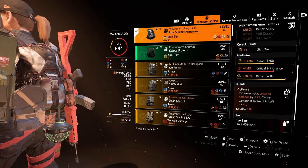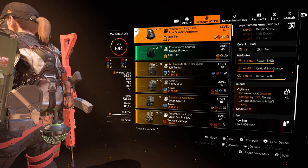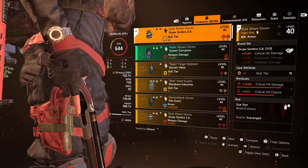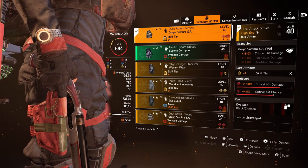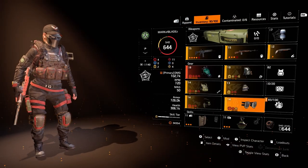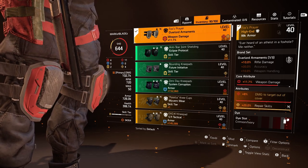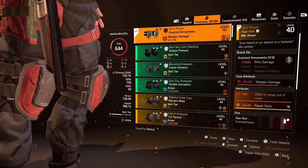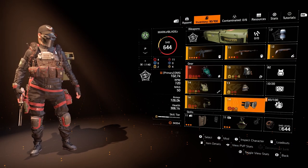Moving on to the gloves — these are the Krusada 15% critical hit damage gloves. They give us 1 skill tier, which I purposely rolled on there, 10.8% critical hit damage, and 4.5% critical hit chance. Moving on to the knee pads, we have the Fox Prayer knee pads. You can't go wrong with that multiplicative damage from damage to targets out of cover — we get 8% from that, 11.7% weapon damage, and 20% repair skills. And that is it for all the gear pieces.